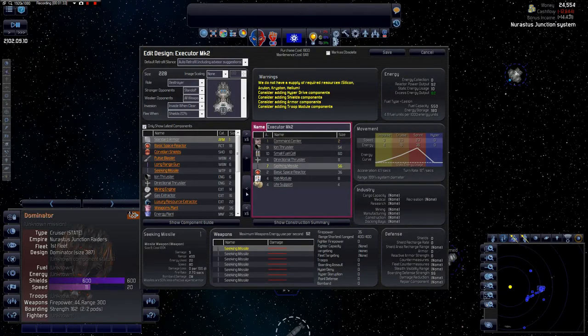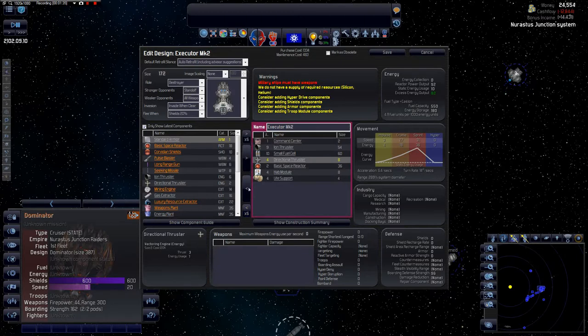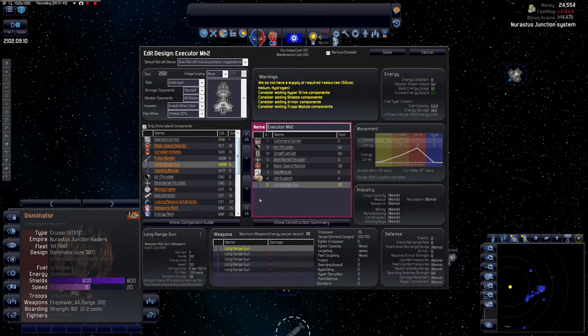We're going to get rid of these seeking missiles — missiles are good in general but I might add some later. A long-range gun, which is another name for the railgun, we'll add to the start. We'll go with five, which would give us 25 firepower — probably nowhere near enough.